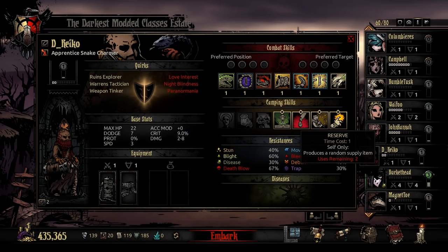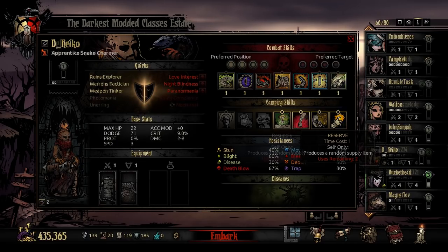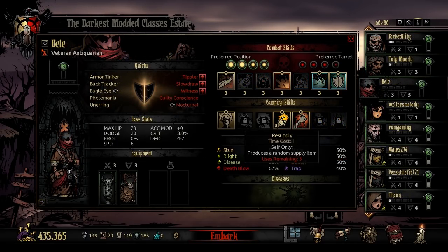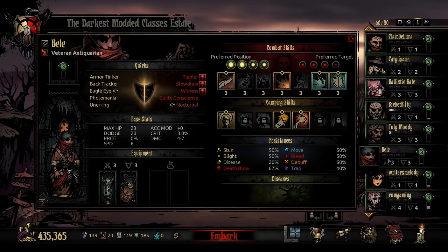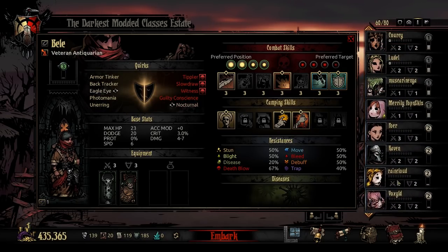Last is Reserve — time cost one. Self only, it produces a random supply item, and you can use this twice per camp. The fact that you don't know what provision you're getting makes sense given how affordable it is. This literally borrows from the Antiquarian's resupply ability, which is the same cost but usable three times. So it's just integrating a little bit of the feel of the Antiquarian into the group.